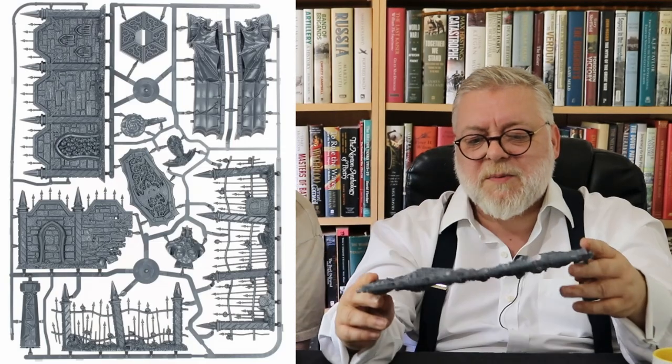We have a Warcry poster — these are box toppers, which protect the bits above from the hard plastic below, stops your tokens and things getting scratched up. Then some sprue — this is quite heavy for a plastic sprue. This is your scenery, and this is where they're saving the money.